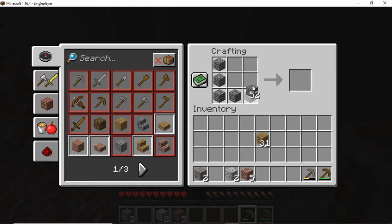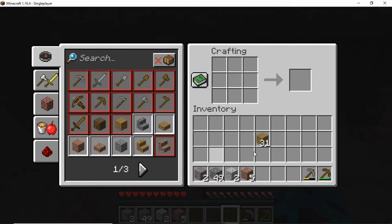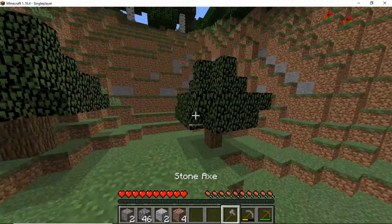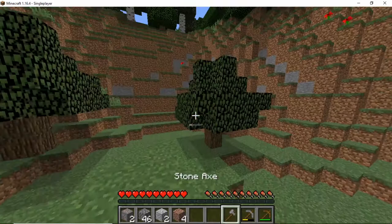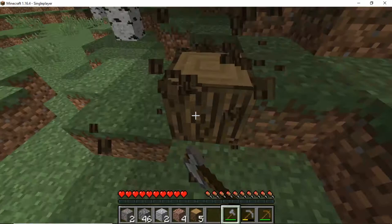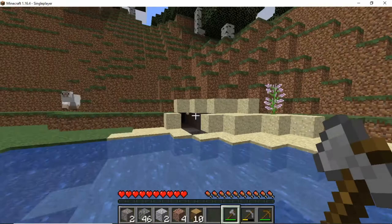Unfortunately I wasn't able to find any coal, but I mined out a massive area and got a ton of cobblestone. Let's make a furnace. I want to make an axe so we can get some wood, since I wasn't able to find any coal. Wood is the second best way to get fuel - we can make charcoal out of it. You put some oak planks in a furnace below some oak logs, the logs burn and turn into charcoal. That's exactly what we need at this stage.